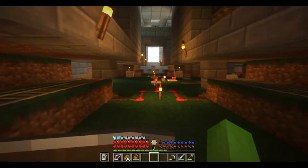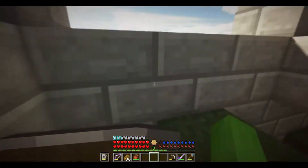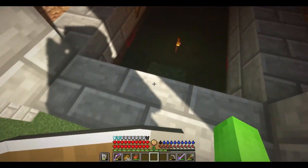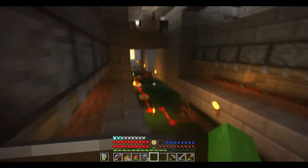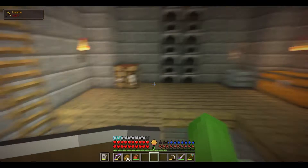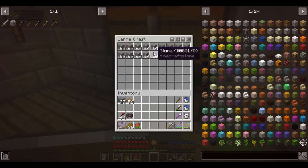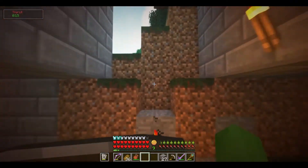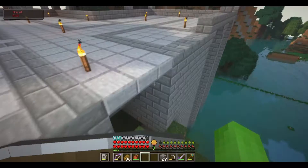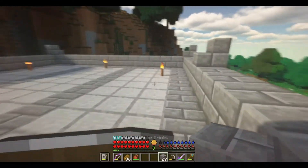I currently only have two entrances to my base, and this would actually be a pretty convenient place to enter. So this one's gonna be turned into a door, and that one I think will just be a window for now. I want to get resources together — I need to grab more stone, I need to get resources together to build the main farm, because while the pumpkin farm and all that are pretty cool, those are not the main reason why I built that huge structure.